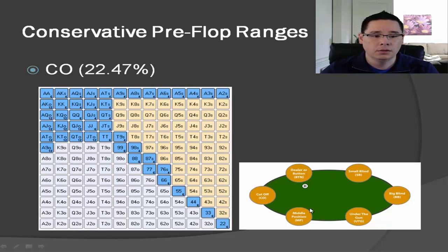Now let's talk about the cutoff. If it's folded around to the cutoff, or we just have limpers, we can open up roughly a 22.5% range. By the time we get to the cutoff we are in late position, so we're opening a wider range. We're doing all pocket pairs, suited connectors down to seven-six suited, all of our suited aces, all of our broadway cards — ten, jack, queen, king, aces — and down to ace-nine offsuit.